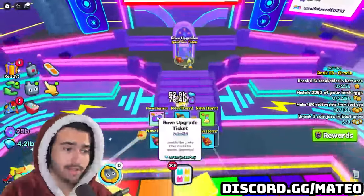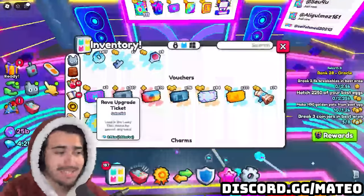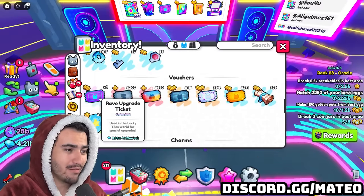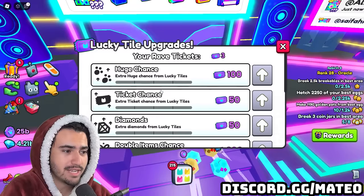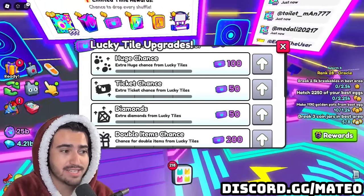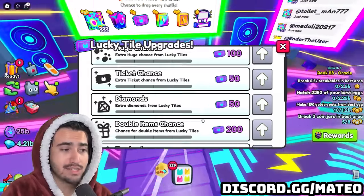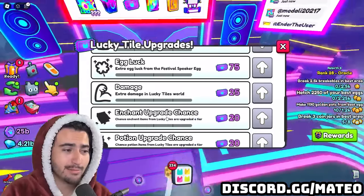After a bit of grinding, I finally got some rave upgrade tickets from the tiles — and they're actually tradeable, which is surprising. The good news is you can sell them for profit; the bad news is that the richest players will have all the upgrades first, giving them the best chances at new huges and even more tickets. One thing I'm wondering is whether the double items chance can double the amount of tickets you get — because if so, combining that with the ticket chance upgrade would be absolutely insane. I'll test that in the video later tonight.